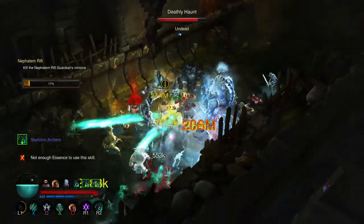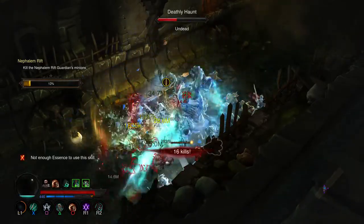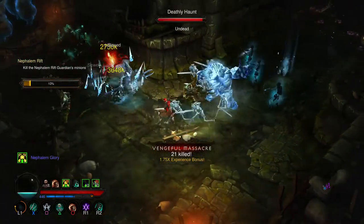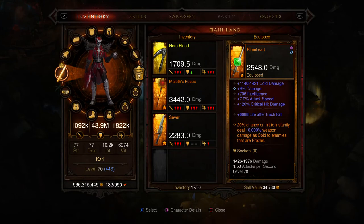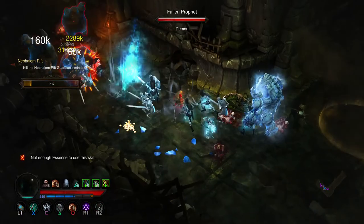Now I'm going to show you the last feature of this build. I've almost got them up to 10 — gotta get a bigger group to get my 10 Skeleton Archers. They're increasing my attack speed. If you look after I'm all buffed, it's one million ninety-two thousand DPS. Alright, that's about all I've got to show you guys.